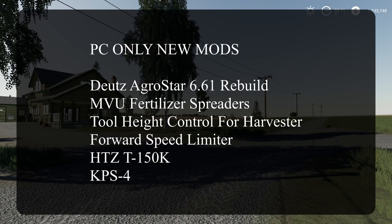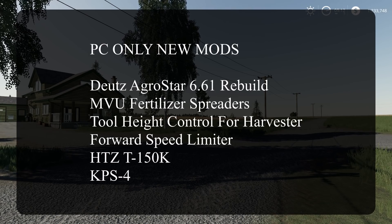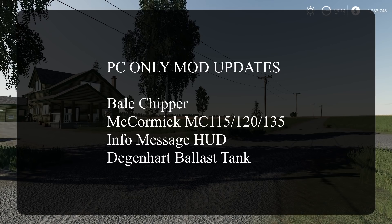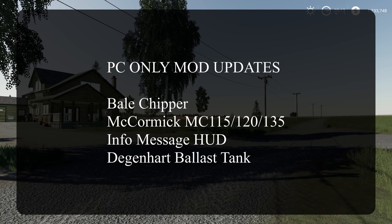PC-only new mods: the Dutch Agrostar 661 Rebuild, the MVU Fertilizer Spreaders, Tool Height Control for Harvester, the Ford Speed Limiter, the HTZ T150K, and the KPS4. Also for PC-only updates: the Bell Chipper, the McCormick MC115/120/135, the Info Message HUD, and the DAG and Hurt Ballast Tank.